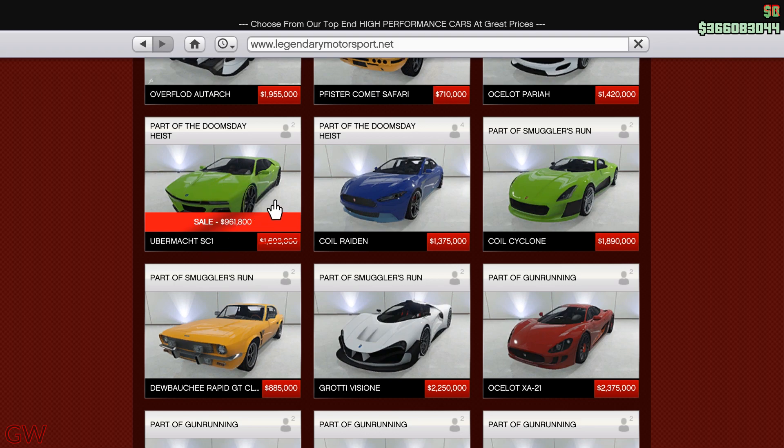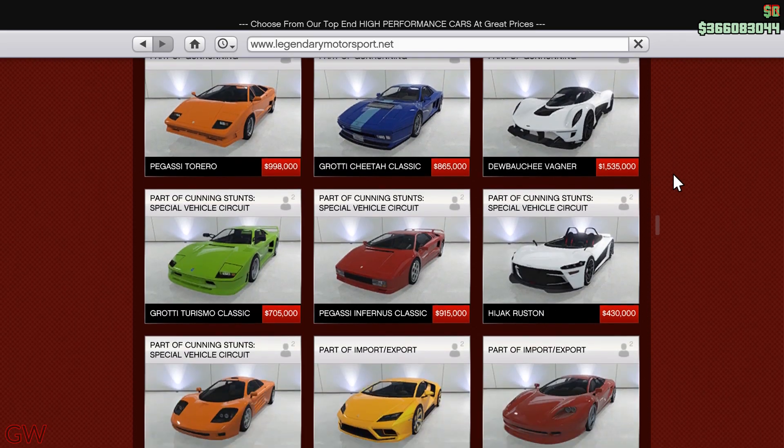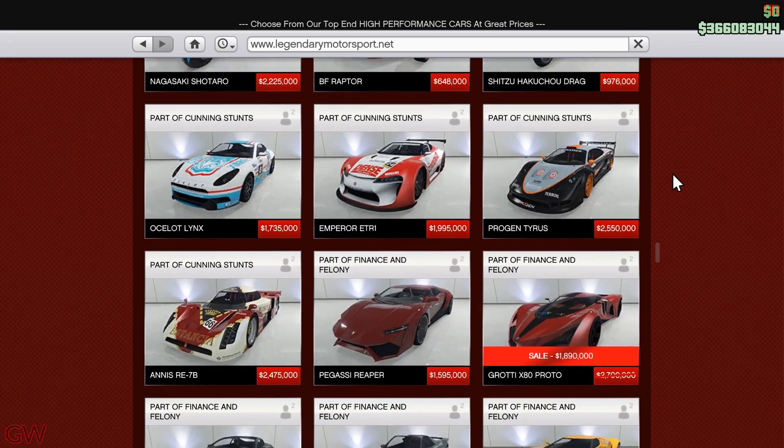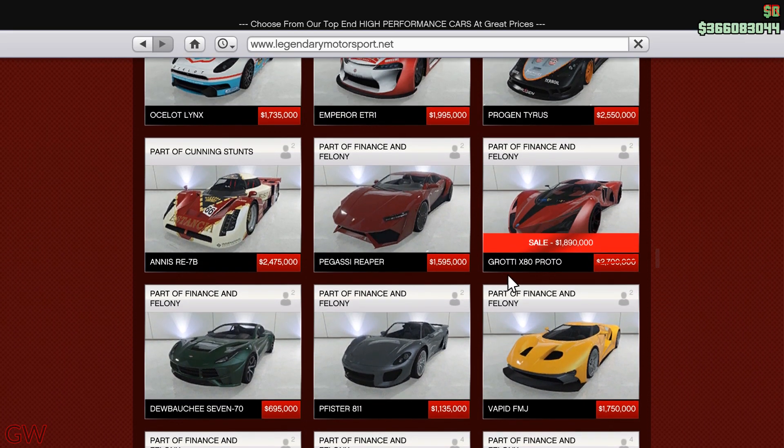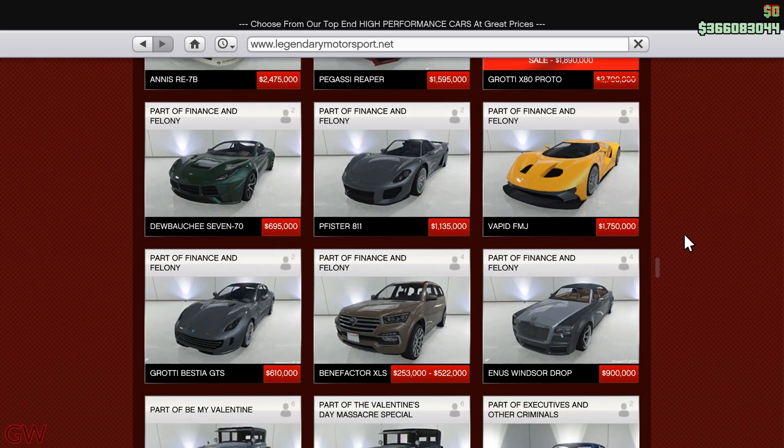The Ubermacht SC1 is the real-life BMW i8, so it's up to you. We also have the Grotti X80 Proto on sale. This used to be the fastest car in the game a long time back, but now it's kind of outdated, and for 1.9 million dollars you can get a better vehicle — like the Pfister 811 for about $800,000 less. Be wise on spending money; don't just jump up and spend all your money on these.